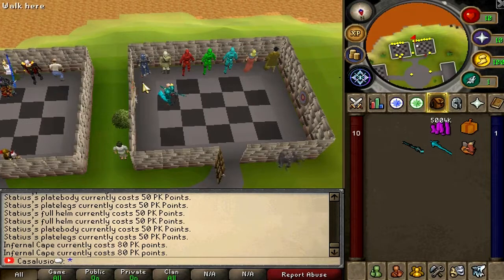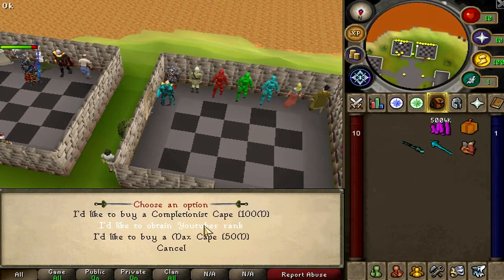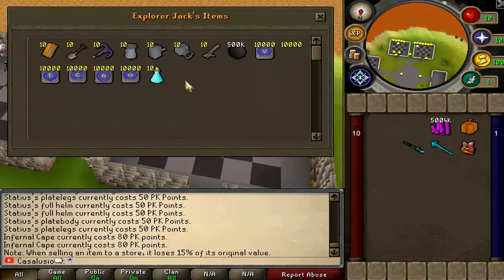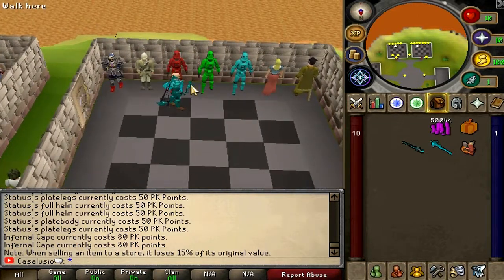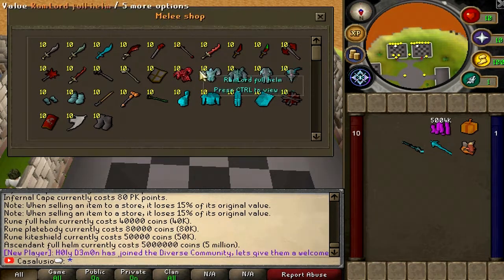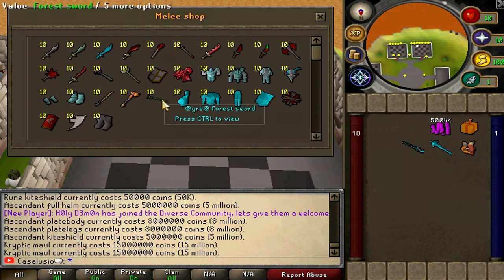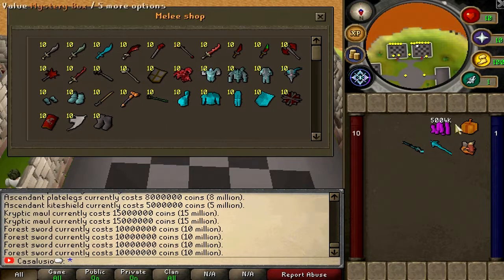There's a bunch of shops here. The first guy is the skilling shop — you can also get your YouTuber rank, buy your max cape or a completion cape. Over at the melee combat shop, there's a rune set and some really unique items like the Ram Lord set, the cryptic rapier, and the cryptic maul. There's a forest sword for 10 million cash — not bad at all.